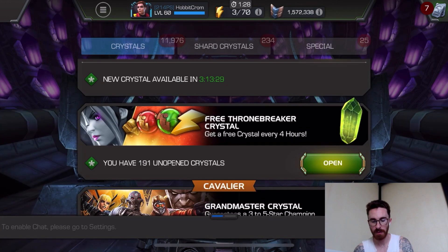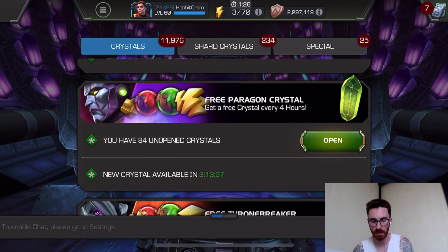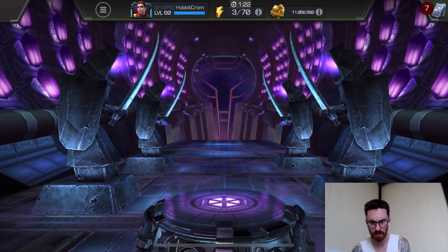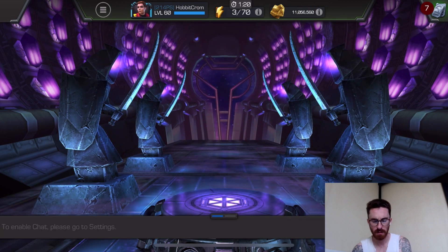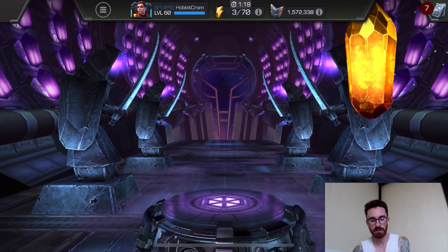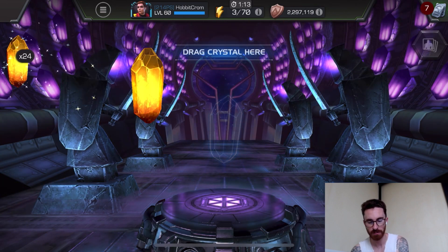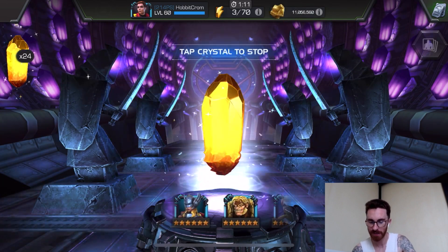Now the Paragon crystals — I haven't opened these up at all. Let's spin a couple out; I just want to see what the reel is like. If it's anything like the Thronebreaker reel, it's probably littered with six stars, but you don't get any.